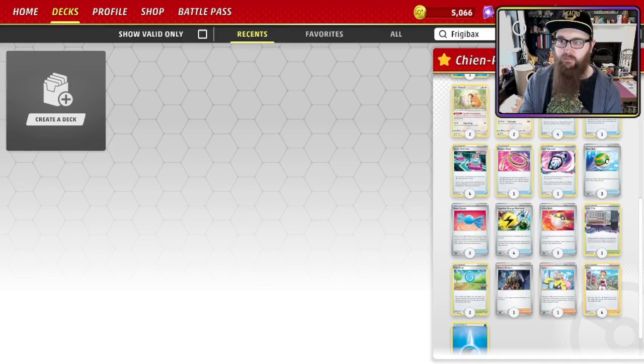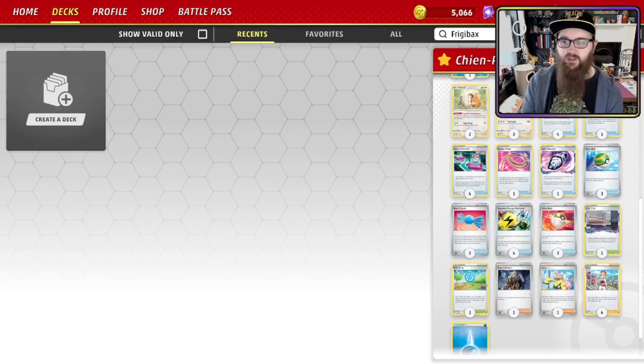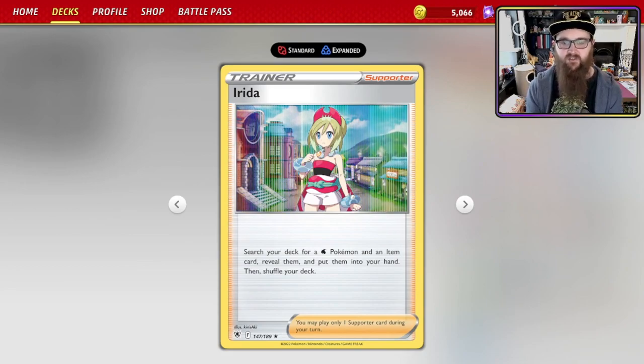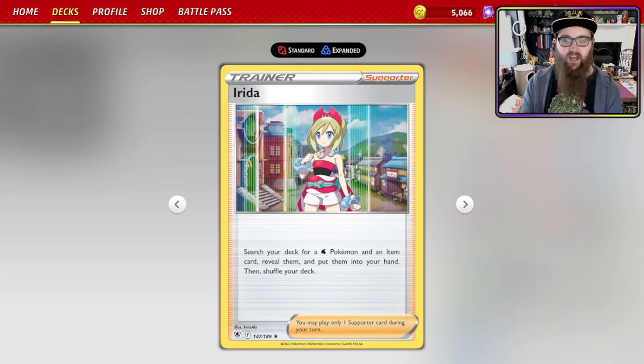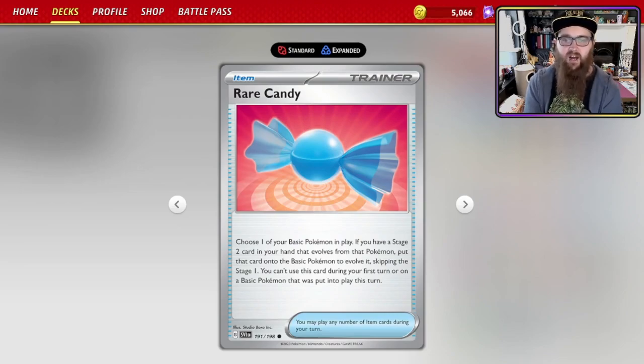Ultra Ball — discard two other cards from your hand to search your deck for any Pokemon, reveal it, put it into your hand. You're using this mostly to look for your evolution Pokemon, but it can be clutch to get set up early too. Sometimes you need to use Ultra Ball to get a basic Pokemon so that if your Pokemon gets knocked out on your opponent's first turn, you've got some survivability. And usually I wouldn't talk about a supporter just yet, but we'll go straight to Irida — search your deck for a water Pokemon and an item card, reveal them and put them into your hand. If you've got Frigibax down, grab your Baxcalibur and grab yourself a Rare Candy. Rare Candy lets you skip the stage one and immediately have a Baxcalibur ready to go turn two, which is how this deck has to run.